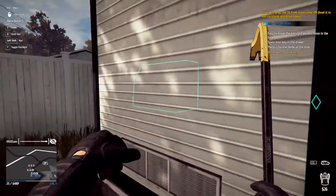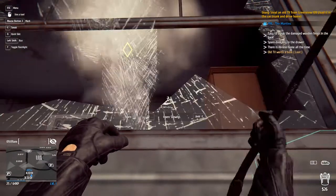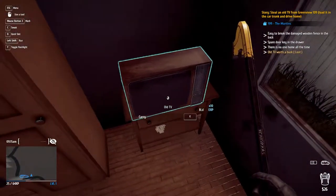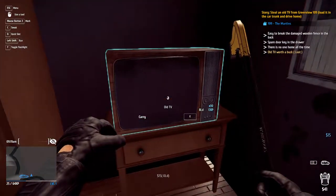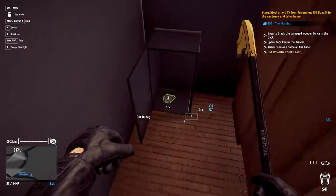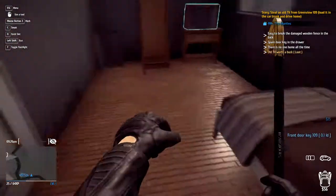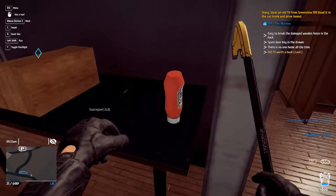Spare door key is in the drawer. Let me go in here. Oh, that's the TV? Wait, that's the TV I'm stealing? It did say 'old' - I didn't realize it was gonna be that old. I'm just finding stacks of $15. Oh there's the TV, shall I use you? Oh okay, I'll take a bunch of stuff. Give me your ketchup!